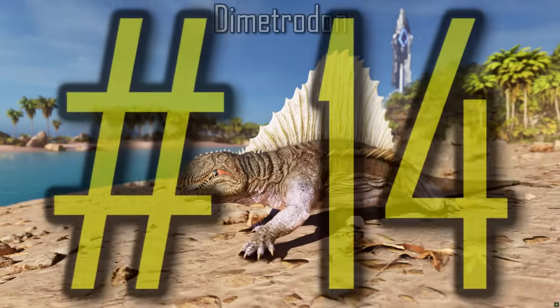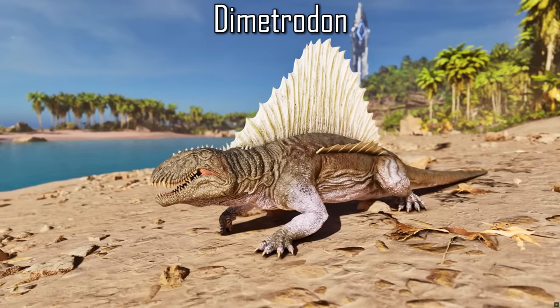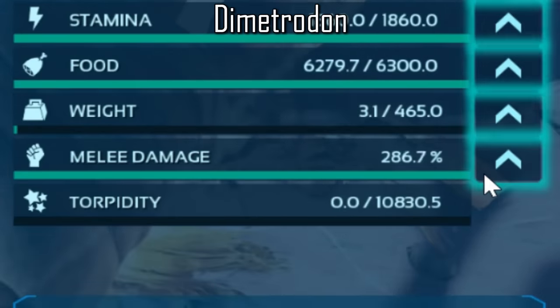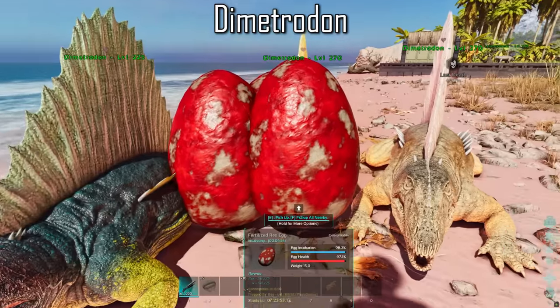The Dimetrodon can be used as a portable air conditioner, providing 90 hypothermic and hyperthermic insulation. This insulation scales with melee damage, so be sure to tame higher levels if you're looking to incubate fertilized eggs — the higher the melee damage, the better they are as portable air conditioners.